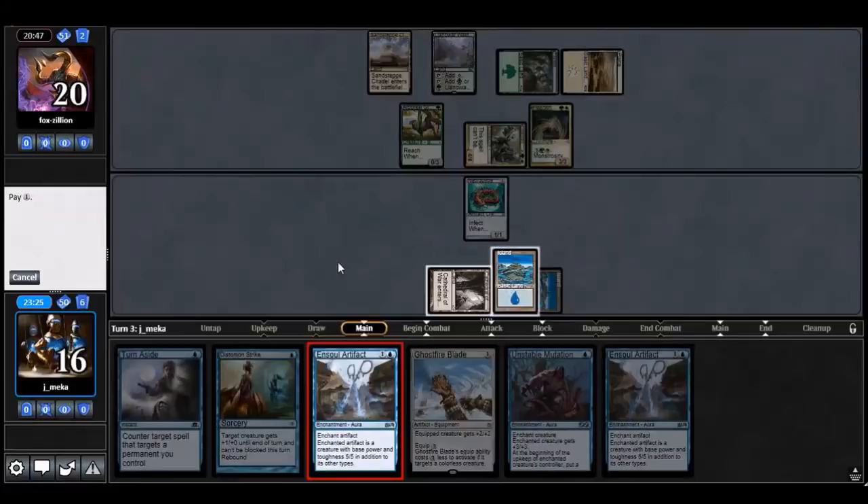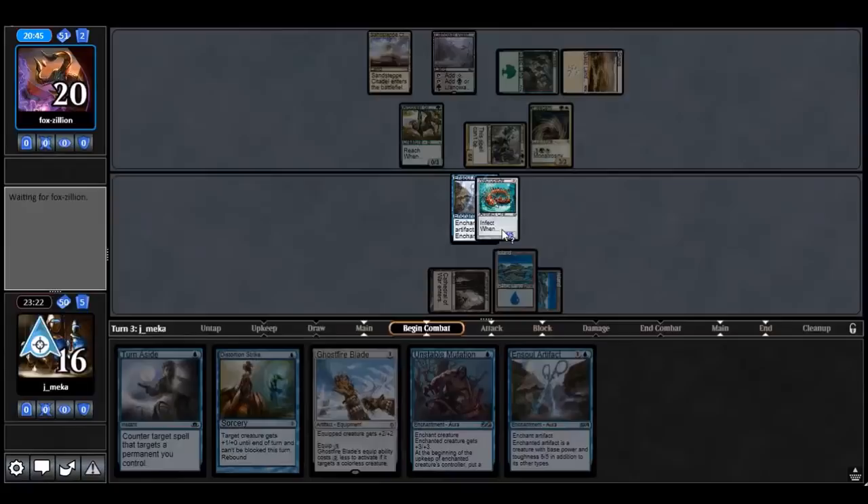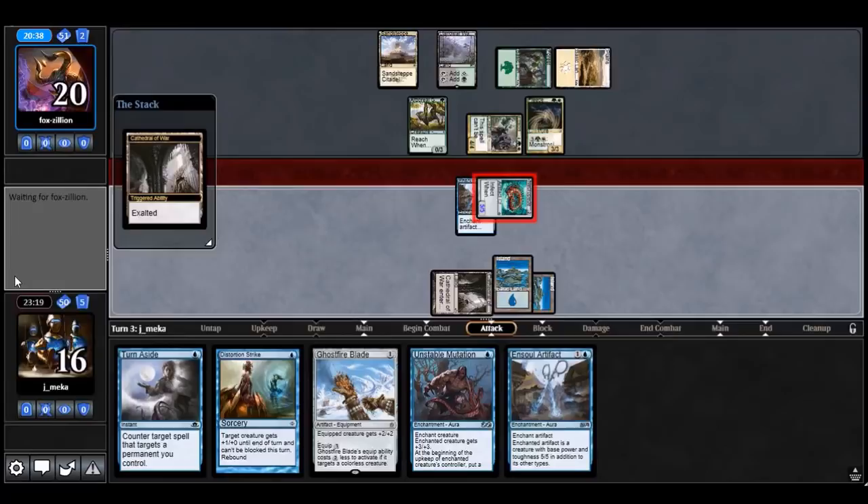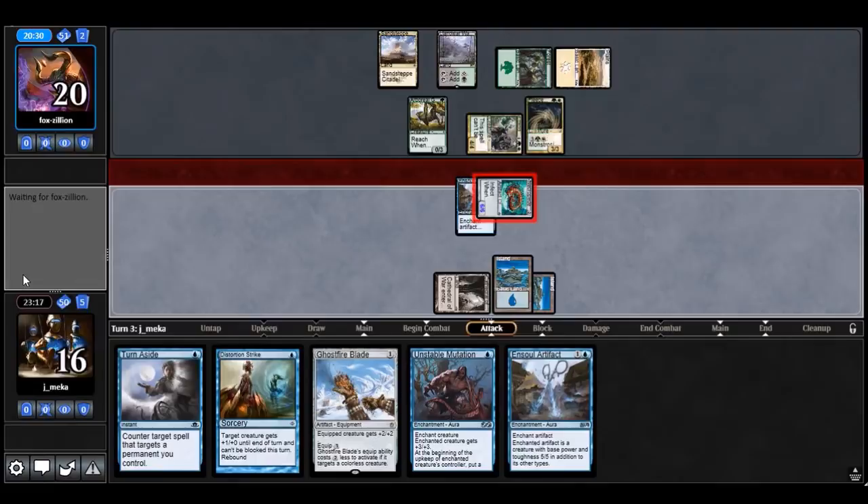Double Soul Artifact — the second one isn't very good. Attacking: I'm not going to use the Distortion Strike yet. Very threatening as a six-six. I'll just let them block a bunch and wait till next turn for Distortion Strike. Actually I think I can kill them next turn. Yeah — next turn is a kill if I draw another island I'll have backup too.